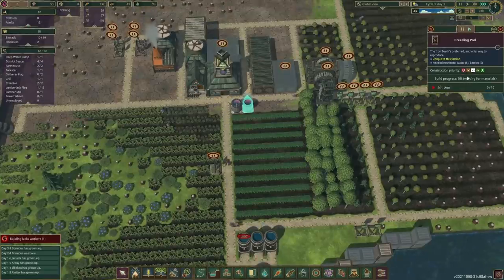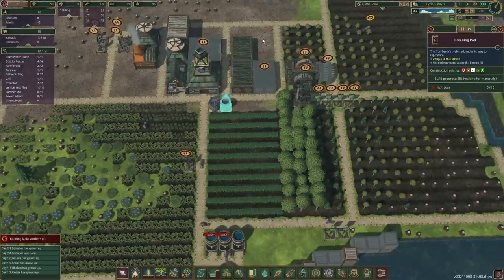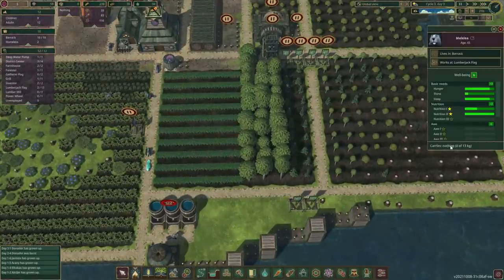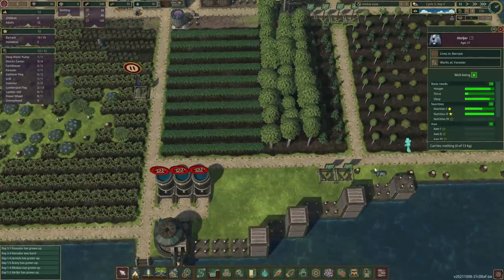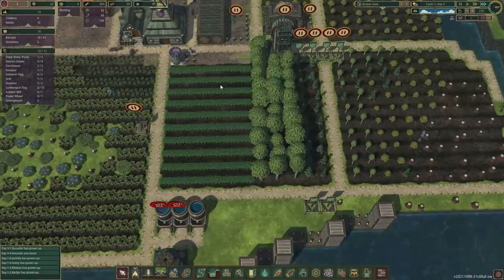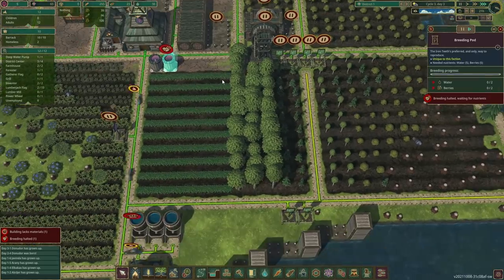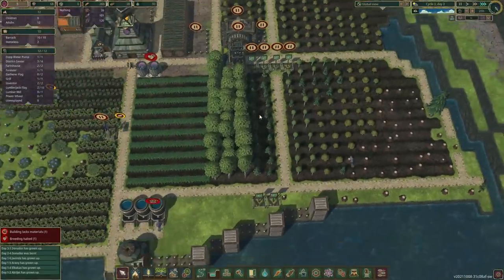I'm thinking maybe we'll raise the priority on the breeding pod as well. Logs have gone down a little bit so one less builder I think, because they can carry more logs now. For some reason one was carrying only one log - pretty sure they can carry two now. Yes, two logs. We've got another breeding pod being built and they wanted to build that first which is absolutely fine.